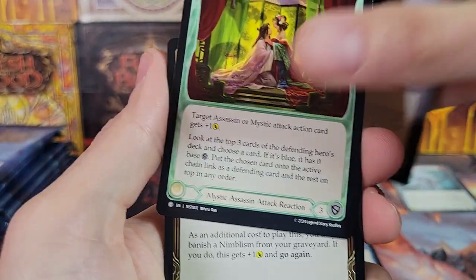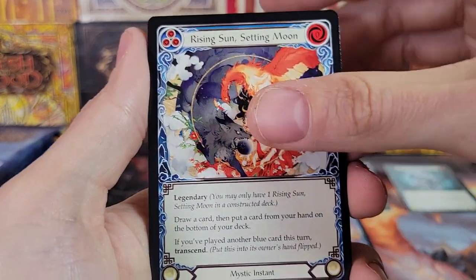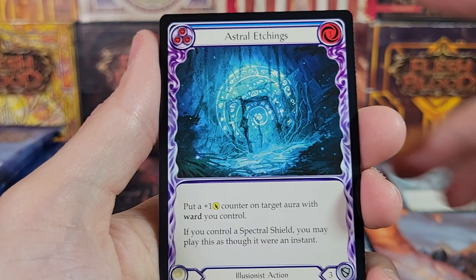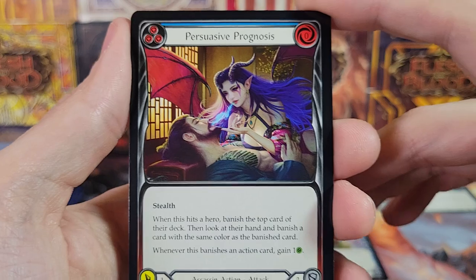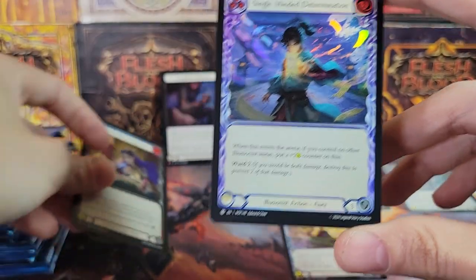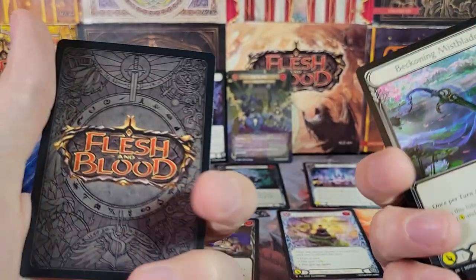Impulsive Desire, Breed Anger, Nimble Strike. Rising Sun Setting Moon — another piece of that armor set. Astral Etchings, first rare. And Majestic: Persuasive Prognosis. Interesting. Foil Common: Single-Minded Determination. And Double Token.